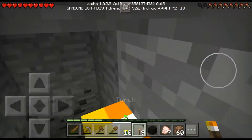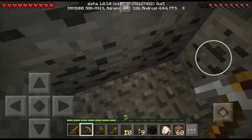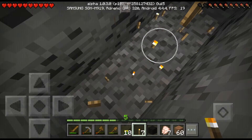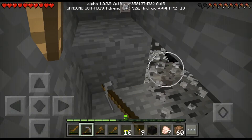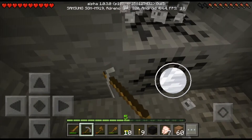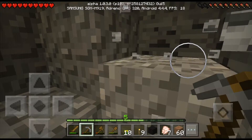Let's get some light here. Stone pickaxe is going to break soon, so that gets this fast. There's gravel underneath me, so you want to be careful with updating those blocks. Put a torch on top of it. Gravel falls — fine with that.